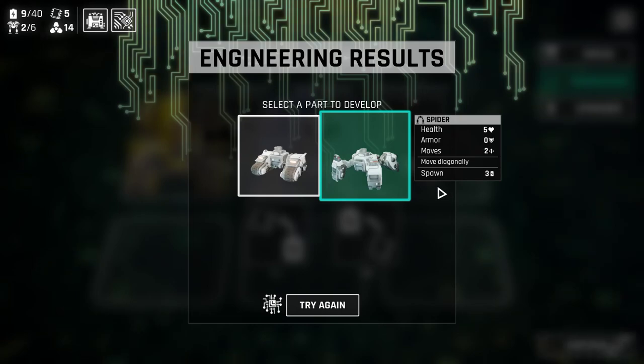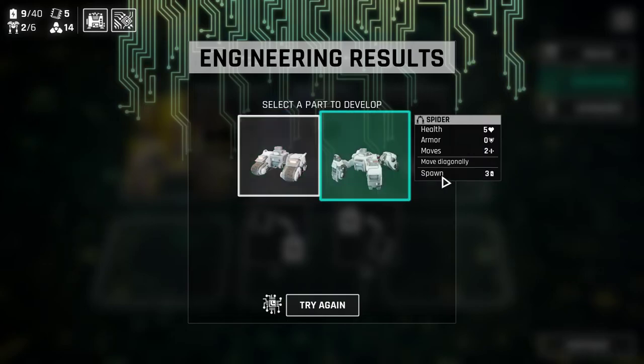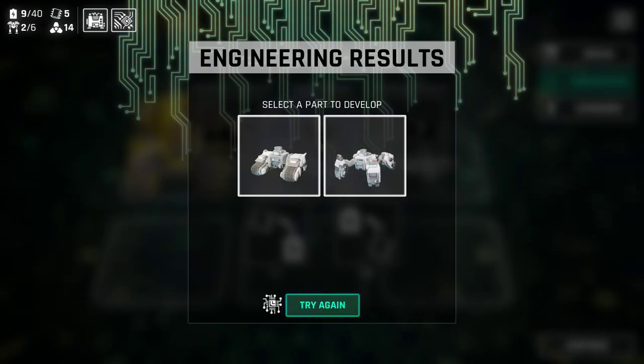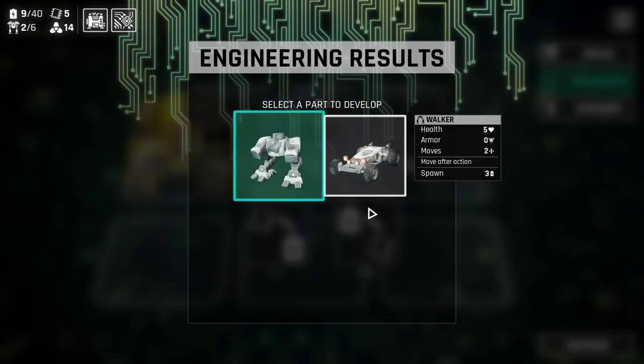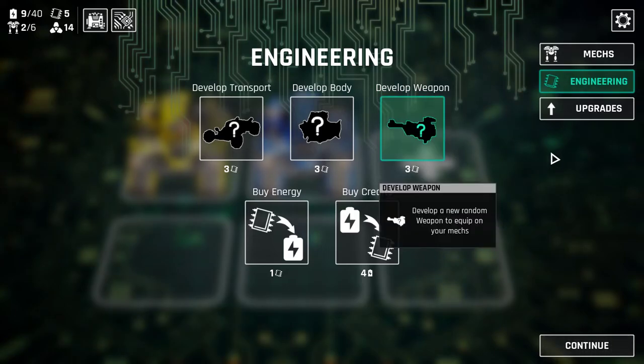Normal tank, normal tracks — we don't need any more tracks. Spider is pretty cool, but will it have enough health? It'll only get like plus seven, so what, fifteen health? We need the megas. We got the normal walker — it's not that bad, could definitely be worse.